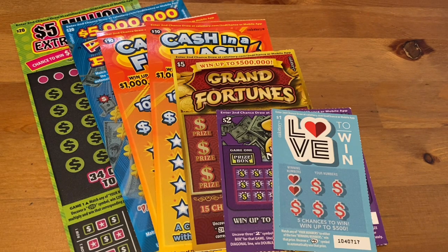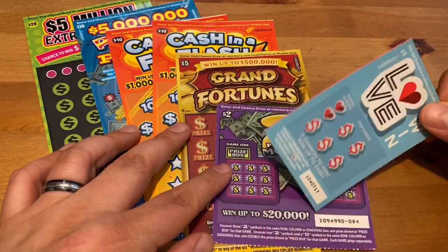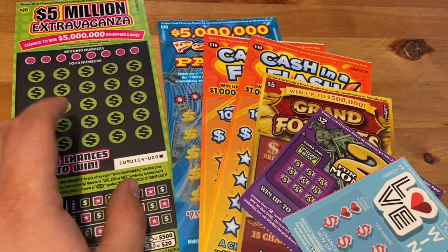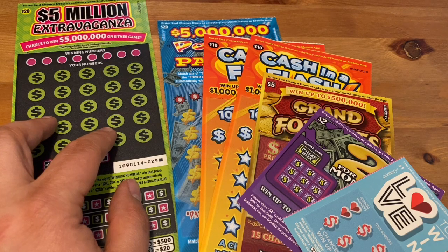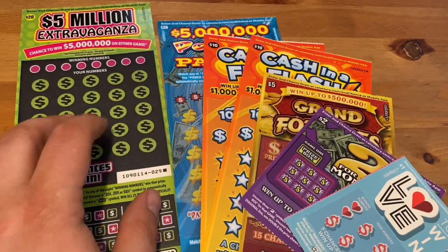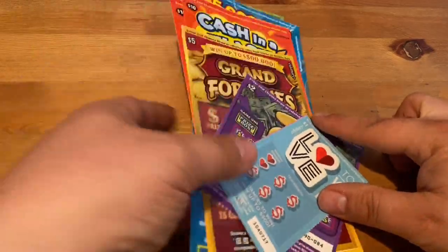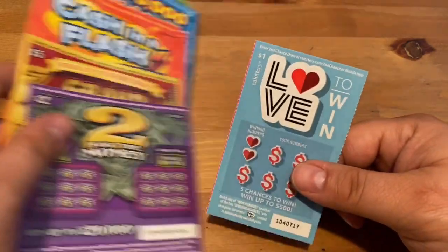I haven't played the Two for the Money ticket in a while. I picked it up, and I had a dollar bill in there so I got a dollar scratcher. Then I got the very last Extravaganza — if you saw the video I did with the Cash in a Flash and Extravaganzas, I didn't do too good, but there was still this last ticket in the book. Hopefully this one has a win. We also got a Power Payday, which is towards the front of the book, so if I like Power Paydays — which I do — I might go back and get some more, and maybe more Cash in a Flash. All right, enough blabbering, let's get to the scratching.